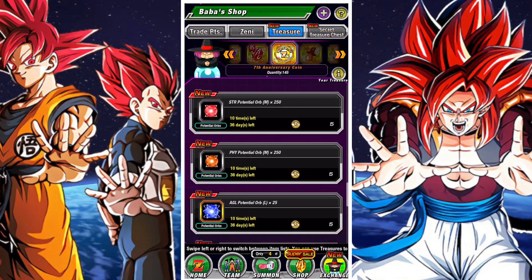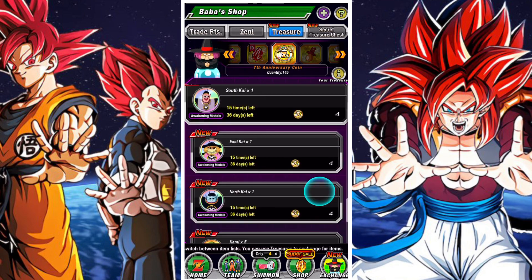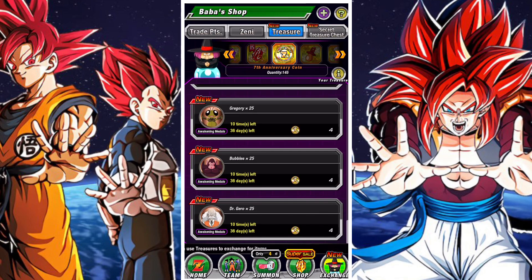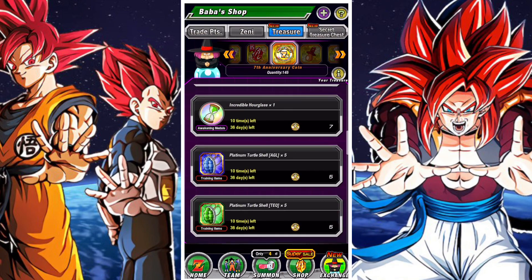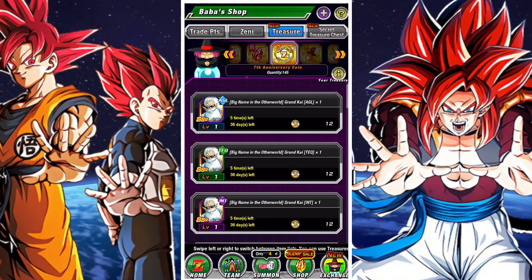I'm going to let you guys know what I'm going to be getting and what I think you should be getting and what you should prioritize, because you're not going to have coins to get everything here. So basically, in terms of priority, I think the Kai's.